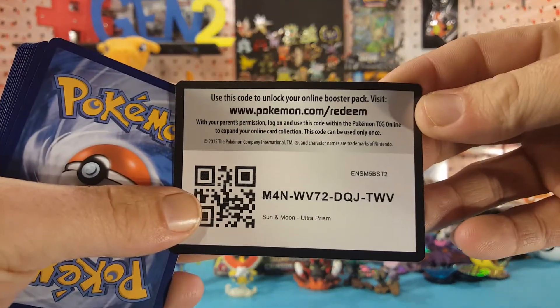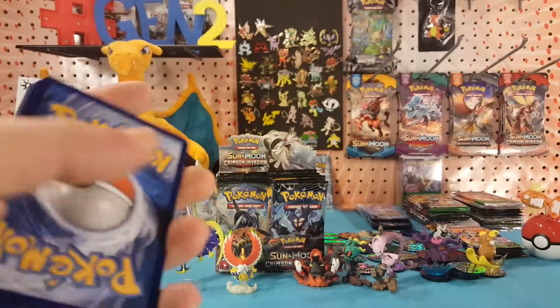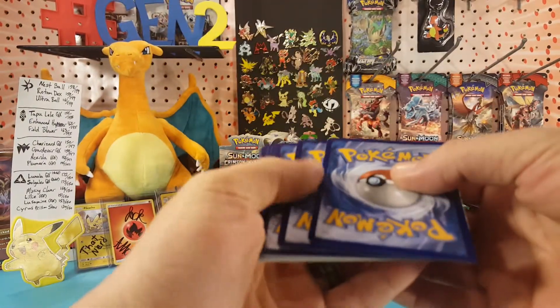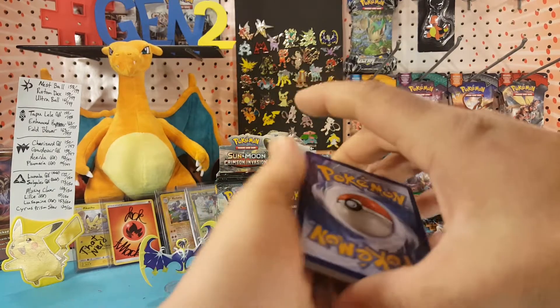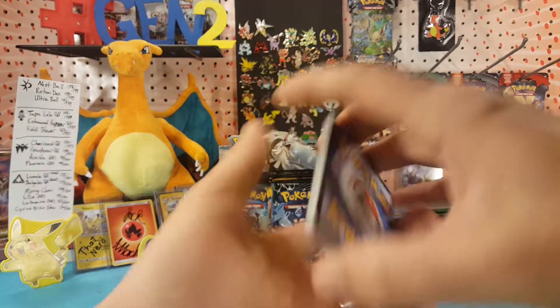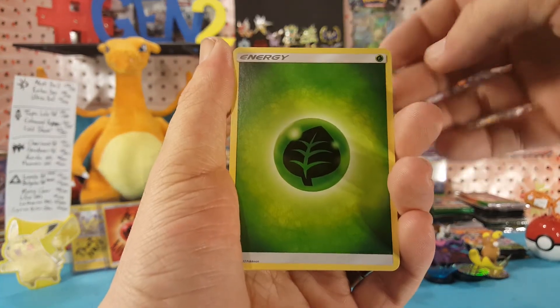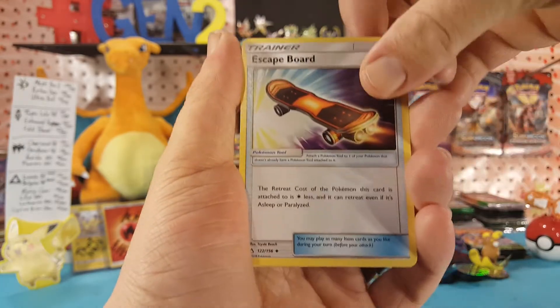There is the Ultra Prism code card — if you get it, let me know in the comments below what you pull with it. You guys probably also saw it was a green code card, so that's three for three with these packs all having green code cards. We also have a Leaf Energy and a Skarmory.